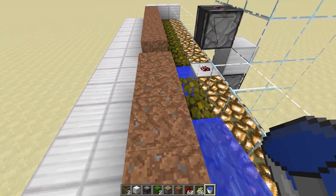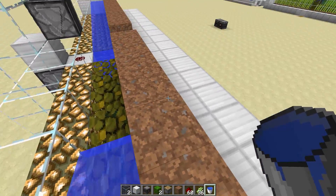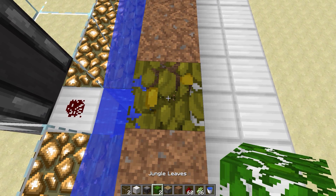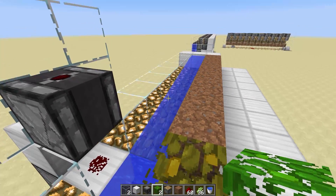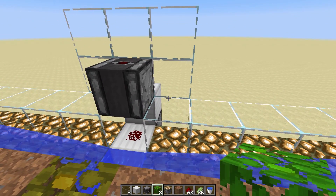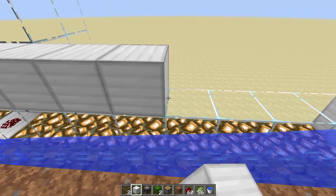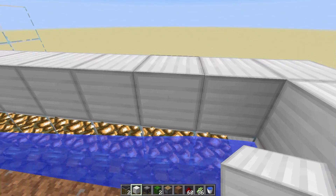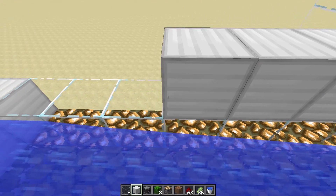We're going to add the water for the second layer this time in the back, and you can see it travels like so. It's up to you whether you want to put a leaf here or a crisscross pattern — it doesn't necessarily matter all that much. Then you can put whatever block of your choice in this area to fill in the second layer.